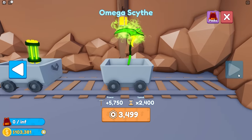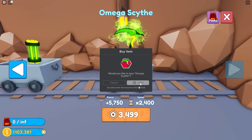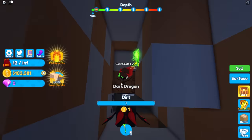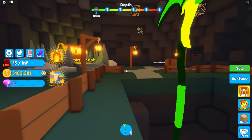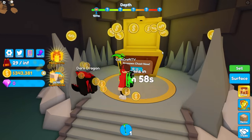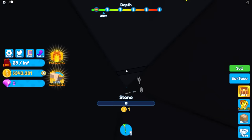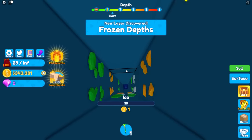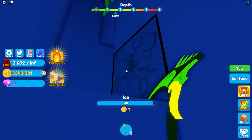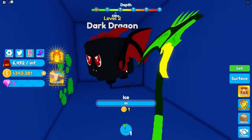Rebirth to unlock — 400 million coins to rebirth, that's insane. There's other tools I could buy, like an omega nuke and an omega scythe. I'm gonna buy the omega scythe — give me that! I wonder how OP this is gonna be. Let's jump in and — this isn't even that fast. I fell down the hole again. There's a coin chest — it just gave me a ton of money. Then I fell into ice and I'm going so far down!